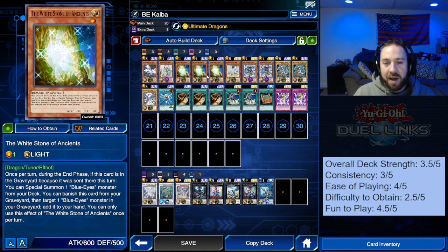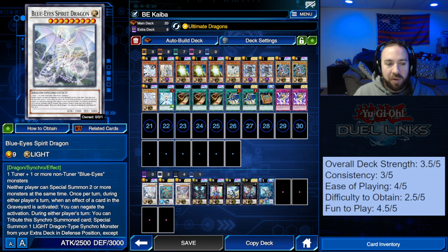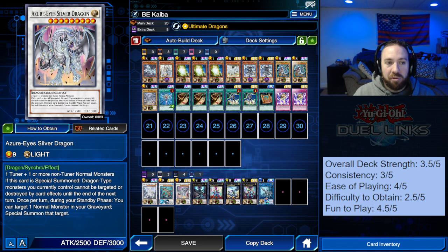They're just not quite consistent and not quite having enough protection to make it a completely viable deck right now, but I do love it. The extra deck is very flexible. We have the Blue Eyes Spirit Dragon — a bit of a Necrovalley effect where you can basically stop cards that are targeting graveyard monsters, so pretty relevant in the meta today. The other one that's really core is Azure Eyes, where the turn it's brought out you can stop effects targeting Blue Eyes, and each standby phase you can target one Blue Eyes from the graveyard and bring it back. If you can get into a flow with it, fantastic — but usually when you really get into flow with this deck, it's not going to last a whole lot longer.